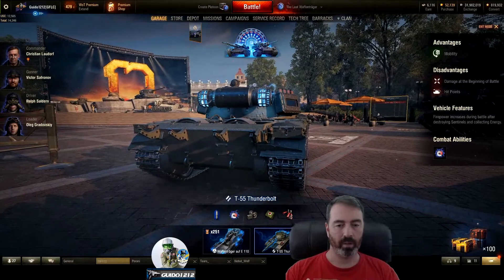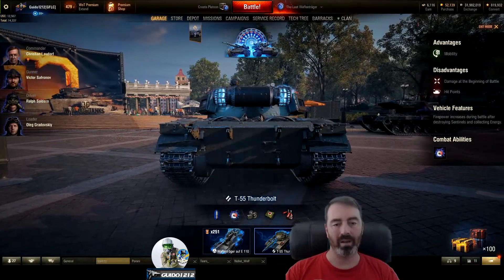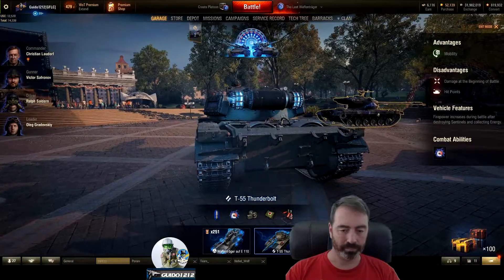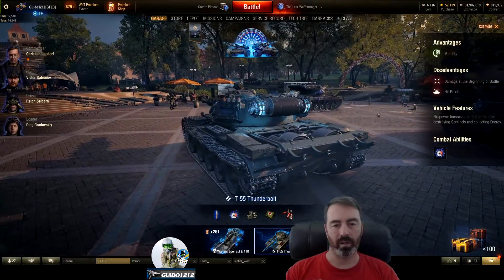Ram early, ram often. Press three as much as you can. Get to the little guys as fast as you can, take them down as fast as you can, avoid the Waffentrager until the end. I think if you do those things, you're going to be pretty well set and ready to start beating that guy.